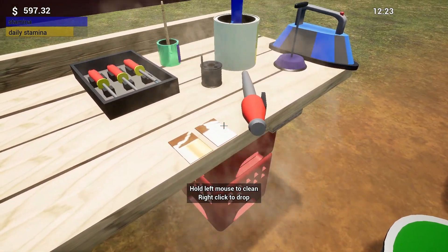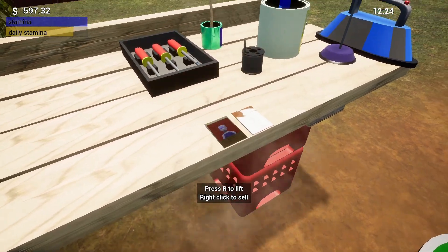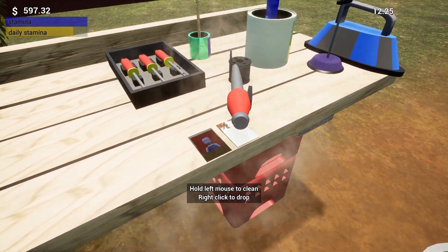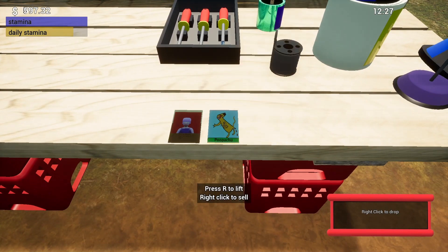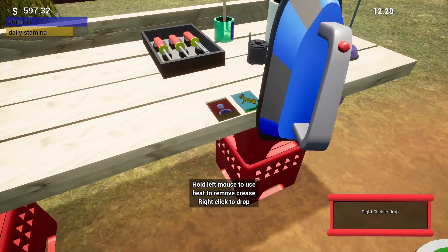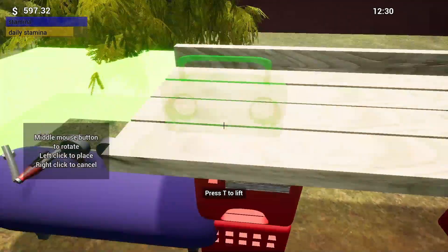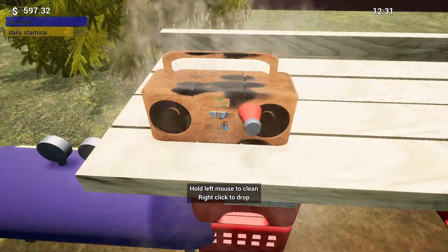We've got a couple of new updates. One of the biggest ones right now is when we're finished fixing items, the texture will actually turn to the better texture. It's just going to be one more sign that you've correctly fixed it all the way, and it should make everything look a little better and be a little more friendly. Let's take a look - use this stereo for an example.